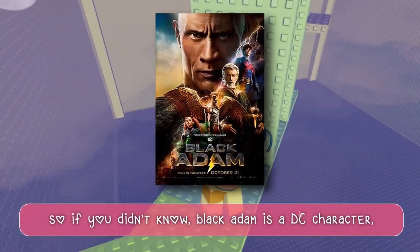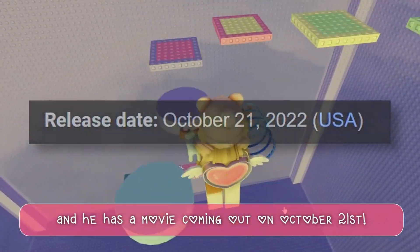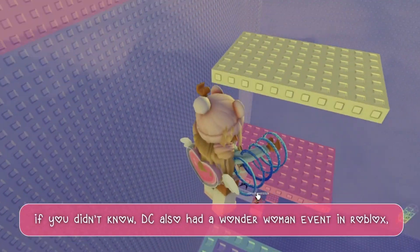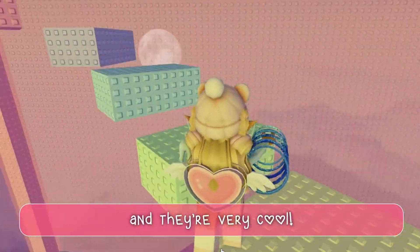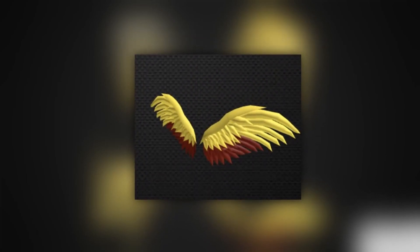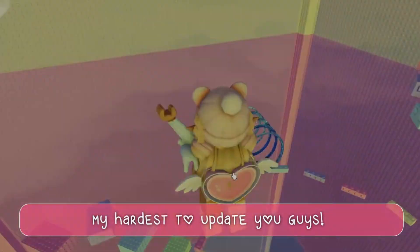So if you didn't know, Black Adam is a DC character and he has a movie coming out on October 21st. DC will return to Roblox and bring us a new superhero event known as Black Adam in Roblox. If you didn't know, DC also had a Wonder Woman event in Roblox, so it's cool that they're returning. Anyways, there are 4 confirmed free items and they're very cool. Here's how they look. I'll try my hardest to update you guys.